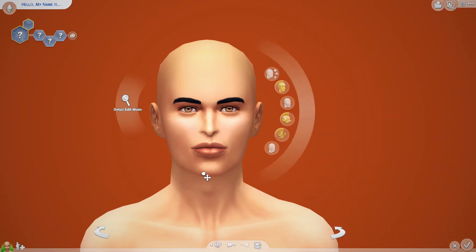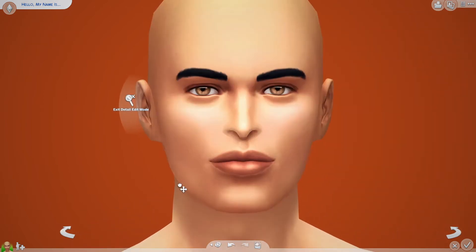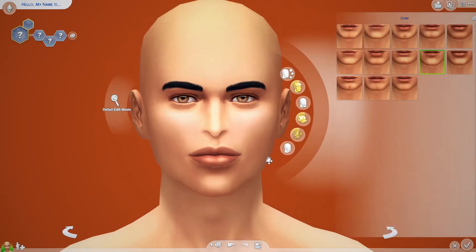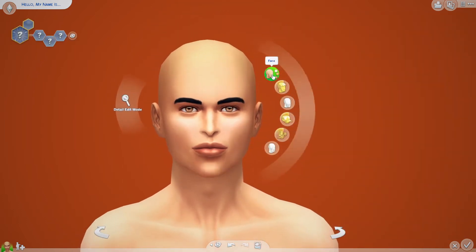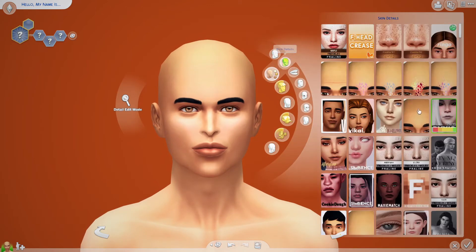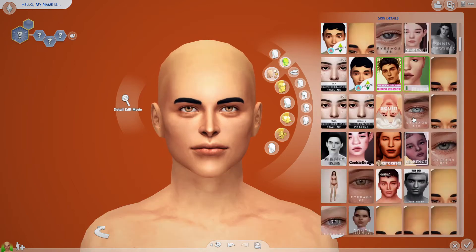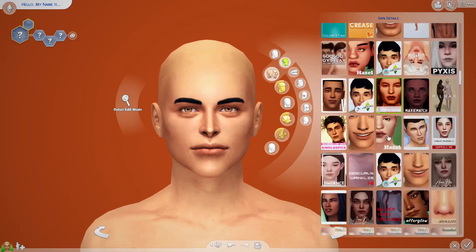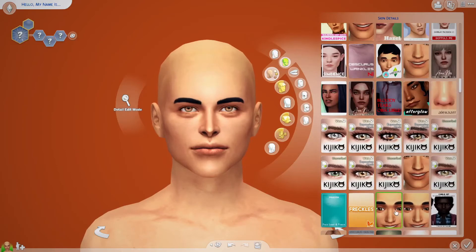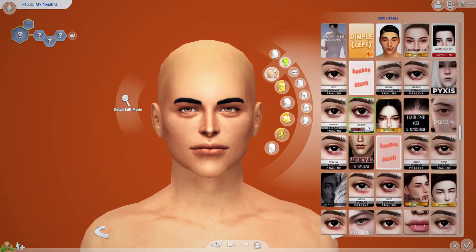If he looks weird, he looks weird - I'm not even going to worry about going into detail edit mode. Oh my god, this is taking up too much time. Okay, it's good enough, he'll look fine when he has skin details on, maybe. I'm just going to click things because I know that looks good. Eyelashes - I literally do the same skin details for every Sim so I don't know why this is hard.